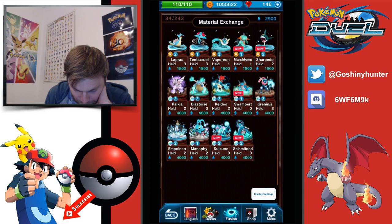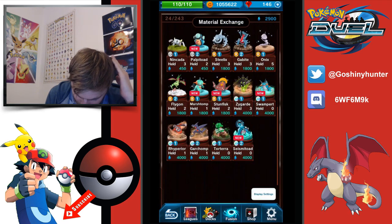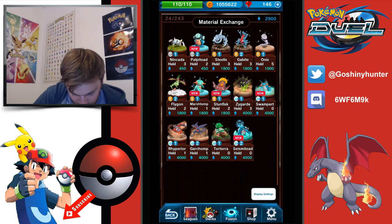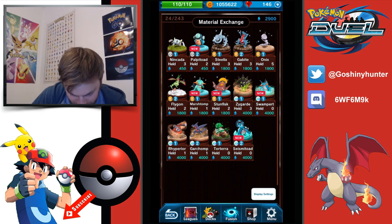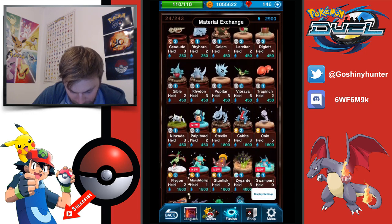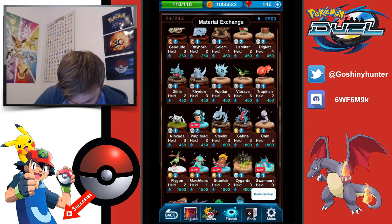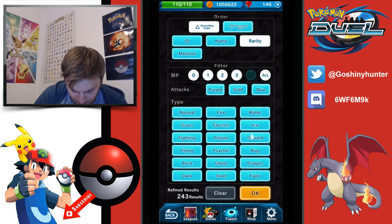Swampert — oh my god. I think I would literally run three Swampert and three Seismitoad if I could because it's just going to be insane. Maybe one Manaphy with them. The water deck seems boss. For the ground deck we need a 3 MP runner deck and I just don't think there's anyone good enough for it. Garchomp and Seismitoad are the only EXes that will go to 3 MP — Garchomp's not viable, Seismitoad definitely is. So there's not much benefit from the 3 MP buff — Vibrava and Flygon are vulnerable to yellow attacks.